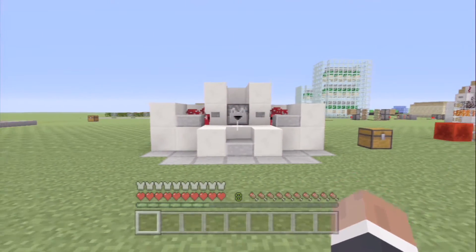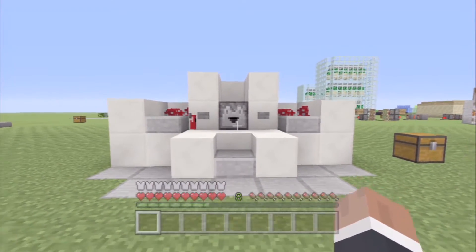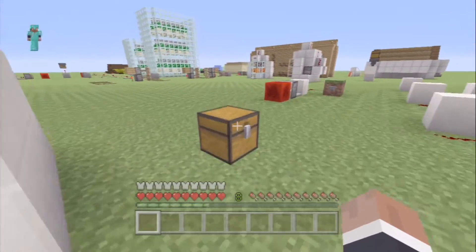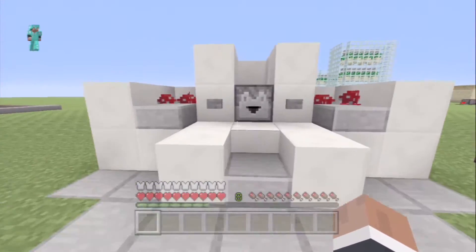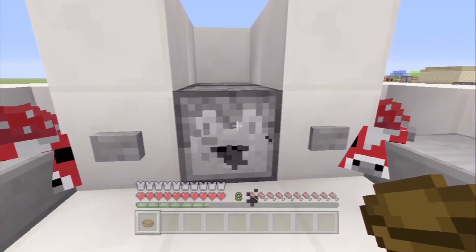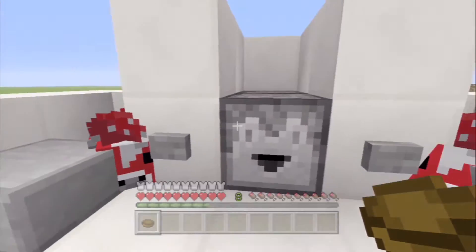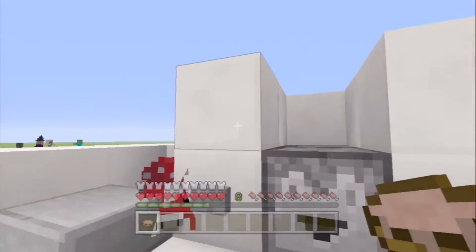Hey guys, what's going on? It's the Medcrafter here, and today I'm going to be showing you guys how to build an automatic soup farm. So if you are hungry, you can come along — you're just walking through your base and you come to your soup farm. What you gotta do is hit this button and you will be dispensed a bowl.